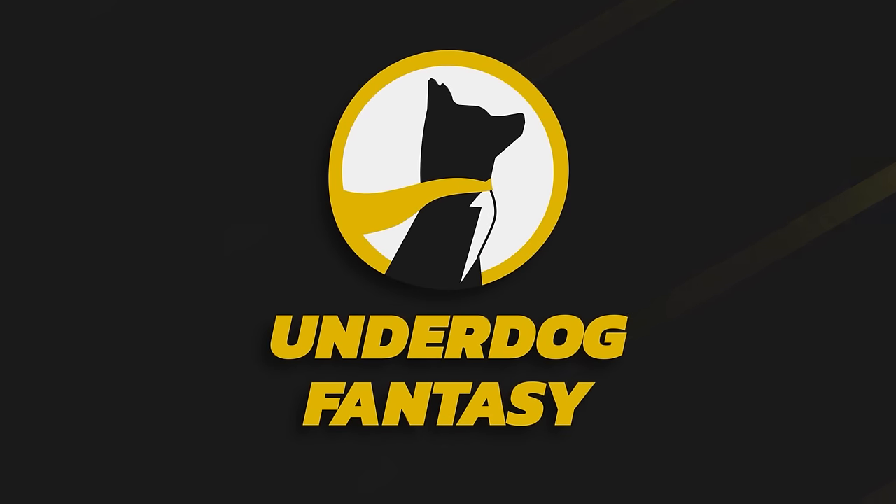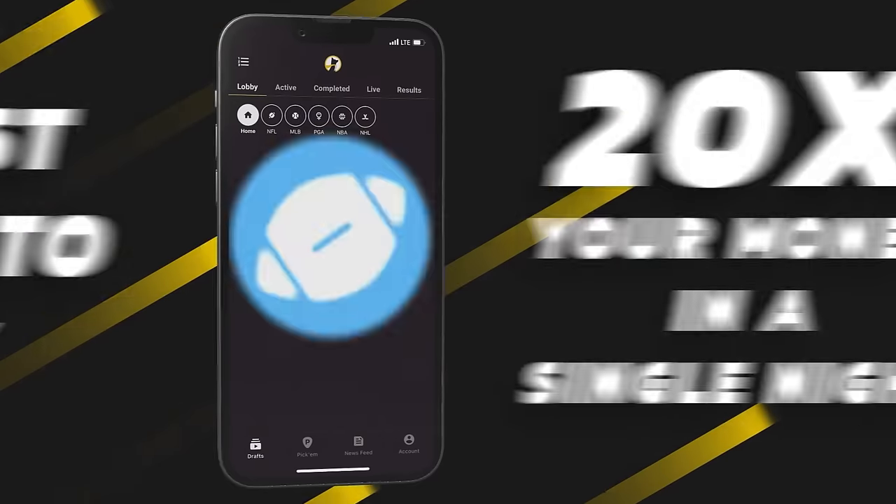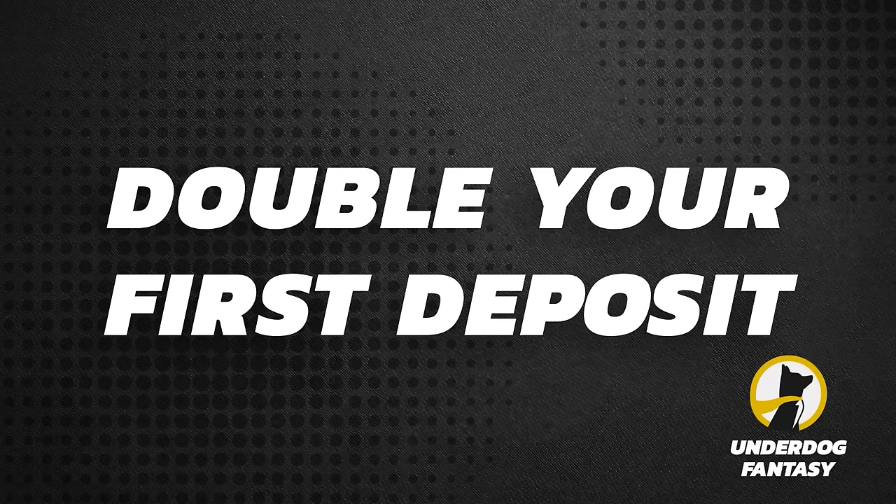Underdog Fantasy is the best and easiest place to play fantasy sports and their pick'em game. Sign up now with code Poodle to claim your special pick plus a first-time deposit offer up to $250 in bonus cash.